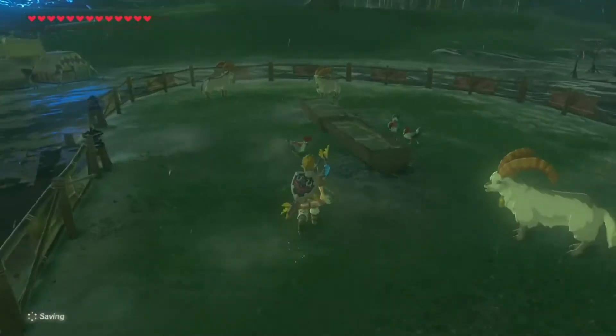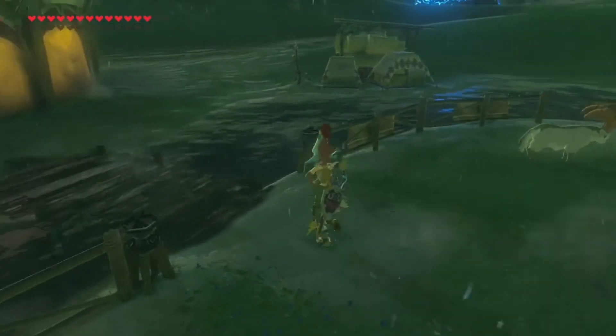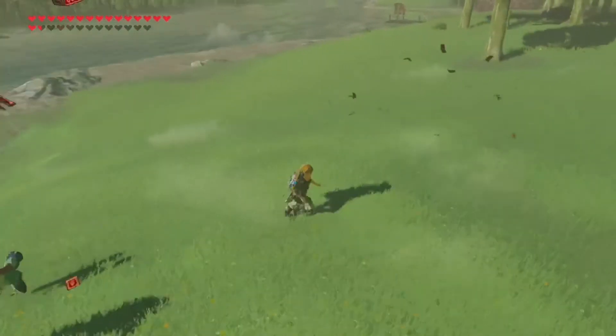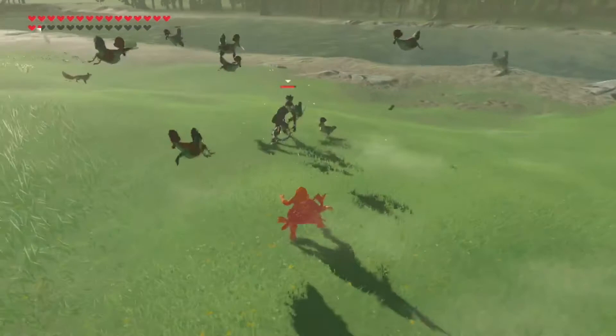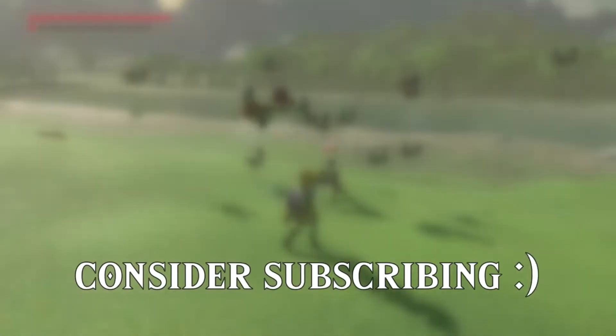And for this final one, all you need is the powerful Cucco, which you can find in some stables and Kakariko Village too. If the Yiga hits it enough, you can actually get Cuccos to defeat the Yiga traveller. Anyway, I hope you have fun getting revenge on the Yiga — and consider subscribing.